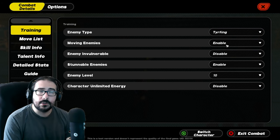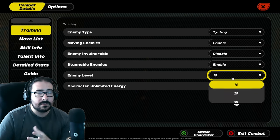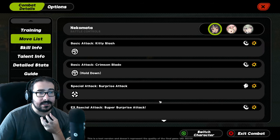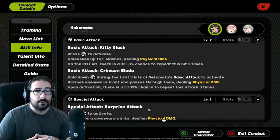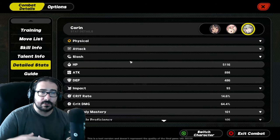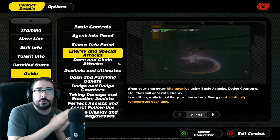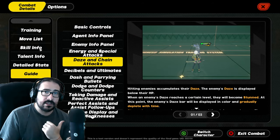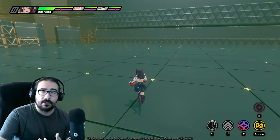You can select any character you own and fight in any team composition you want, even unconventional ones. You can also use the menu to spawn exactly the encounter you'd like to fight — a big monster, a boss, or a small guy — so you can practice dodging, parrying, switching, and chain reactions. There are scripted tutorials too, but on the left you'll find free training, and that's what you click.